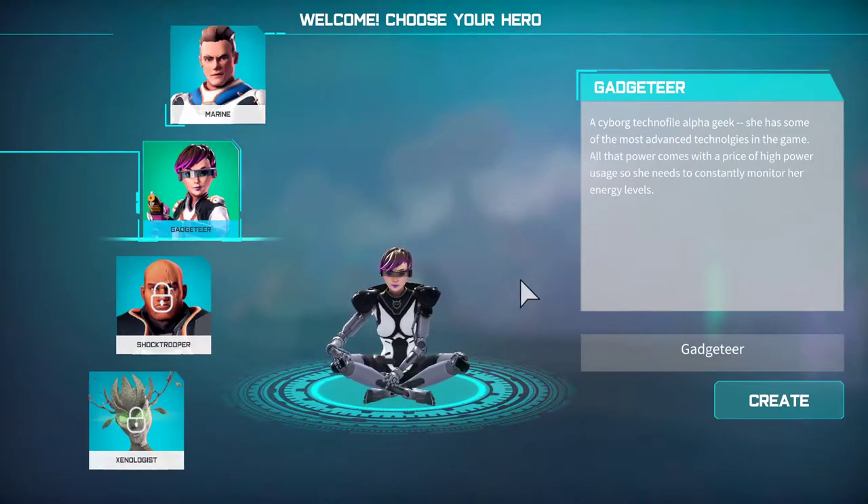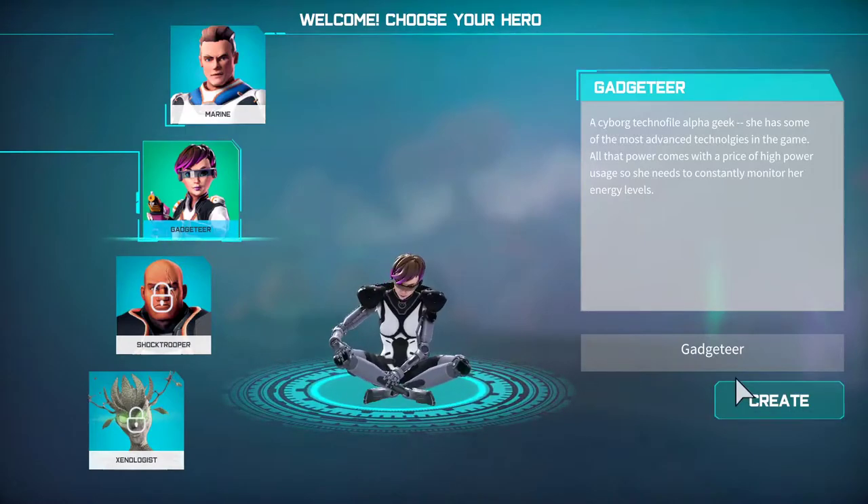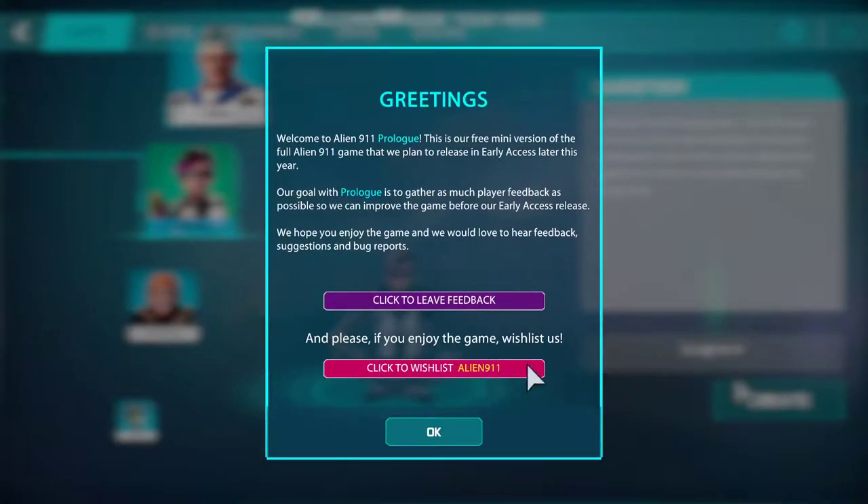The Cyborg Techno Alpha Geek — let's play that one! Welcome to Alien 9-11 Prologue. This is the free mini version of the full Alien 9-11 game that they plan to release in early access later this year. Their goal with the prologue is to gather as much play feedback as possible so they can improve the game before early release. They hope you enjoy it and would love to hear your feedback, suggestions, and bug reports.